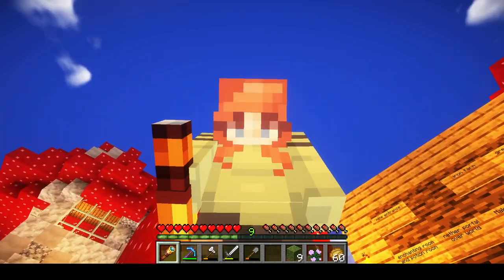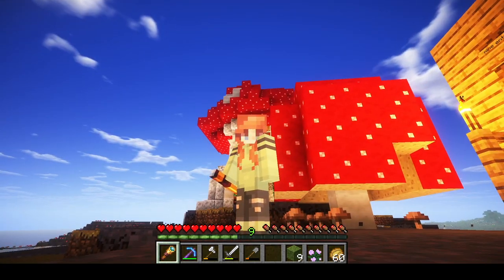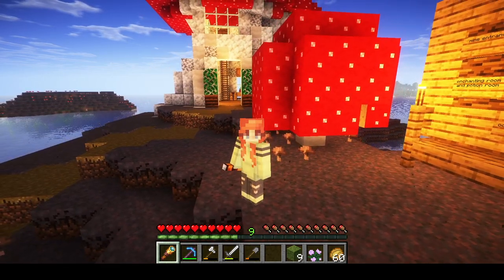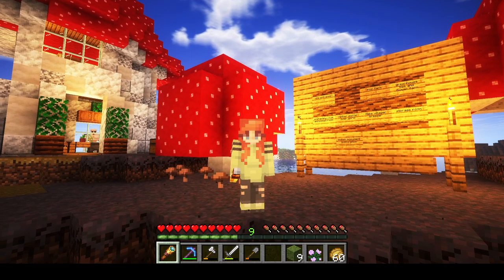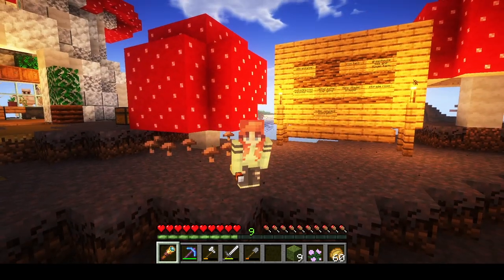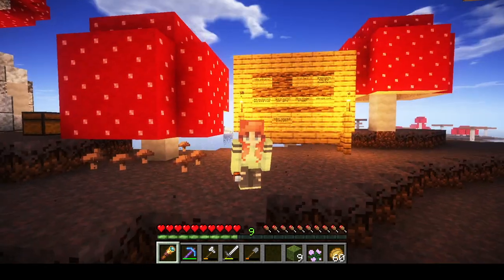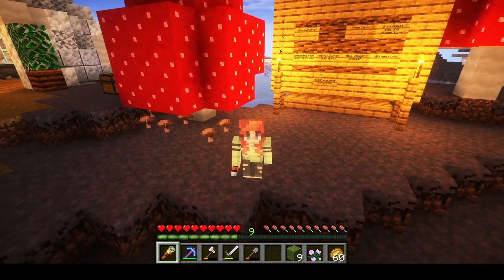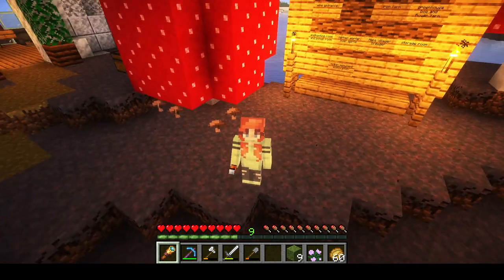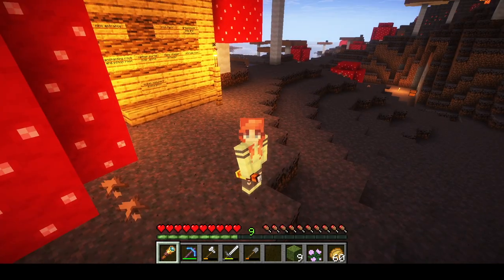I also really want to use my Silk Touch pickaxe and go find some packed ice, because we have that nether tunnel with the rails. If I want to get through the nether quick, packed ice works really well. I still don't have pigs, I realized. Last episode, trying to get the chickens across the iron rails was so hard because they don't naturally just walk over rails — no mobs do. So I'm going to switch out the rails to packed ice and just use a boat and cruise through the nether on my packed ice boat racetrack.